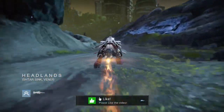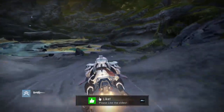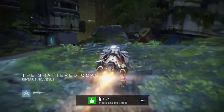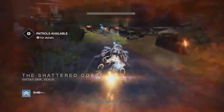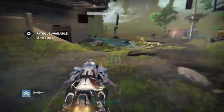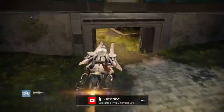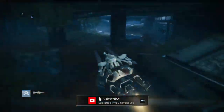Hey, what is going on? Cows Fusions here. What you're going to see today is an amazing Venus Loot Cave Farm. This is by far the best loot cave farm I've ever seen on Venus. This is really good. You can get rare engrams, even legendaries. I haven't got one yet, but I'm sure you'll be able to, because it's just an awesome loot cave farm.